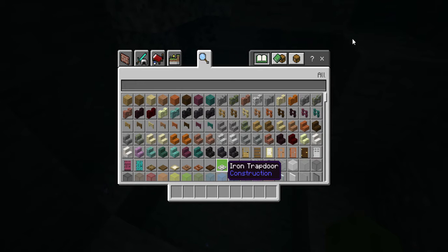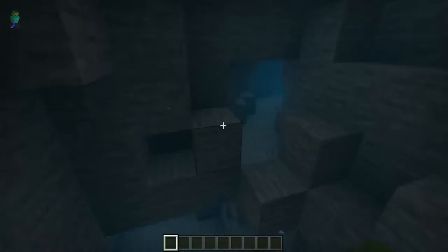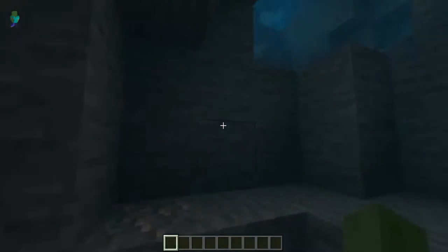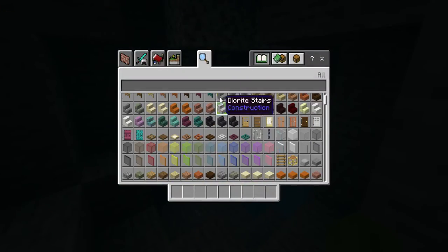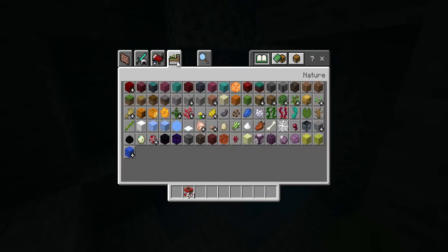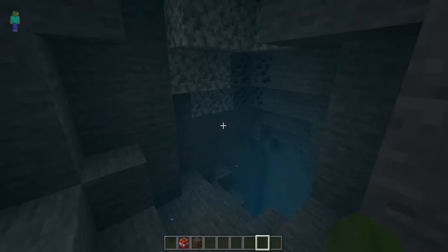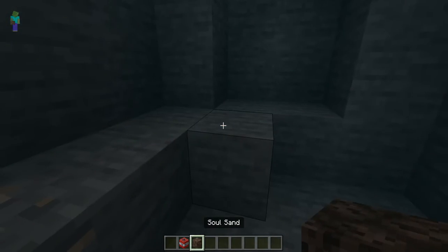Hello everybody. Sorry, I was a tiny bit late for 15 seconds. I'm sorry for wasting your time, but this video will be extremely short and fast. So, this is three underwater traps and useful inventions that you can use in your Minecraft worlds.